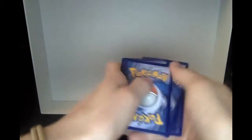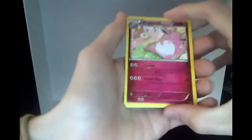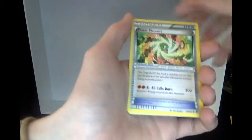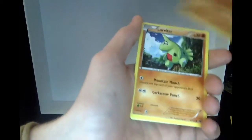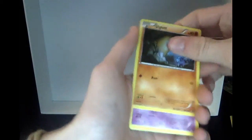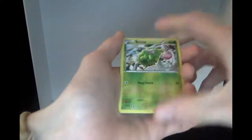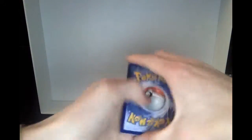One, two, three. Wigglytuff, Wigglytuff, Aldino Spirit Link, Power Memory, Carbink, Larvitar - just had the Reverse Hollow of it - Diglett, Spoink, Koffing, Reverse Hollow Burmy, and a Lucario. Six packs down and we haven't gotten any EX cards or anything yet - that kinda sucks.